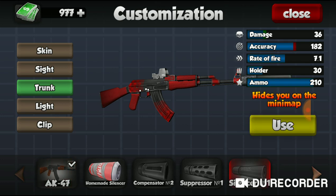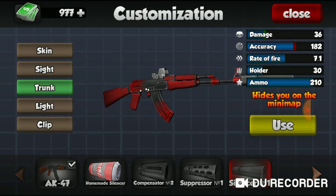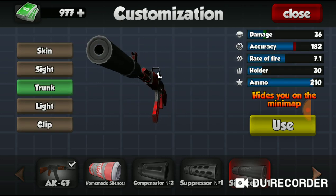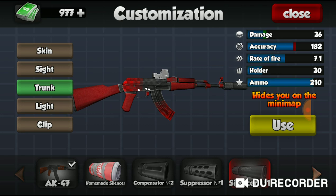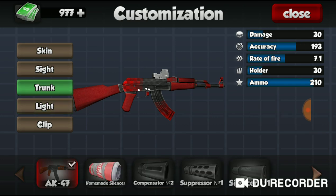Next we have the silencer. The silencer ups the damage by 6 and reduces the accuracy by 11. I feel like for the amount of damage it produces, it's definitely worth it. If you don't want your accuracy brought down, you could buy the compensator, but that brings down your damage — so your gun is more accurate but has less damage. I'm gonna use the silencer which boosts the damage and brings down the accuracy.